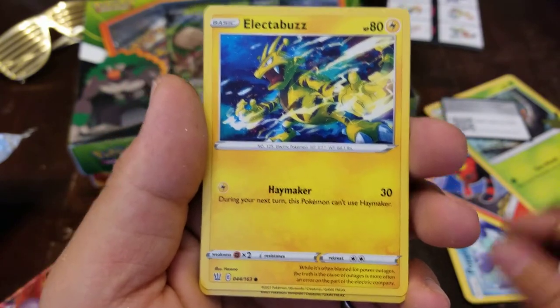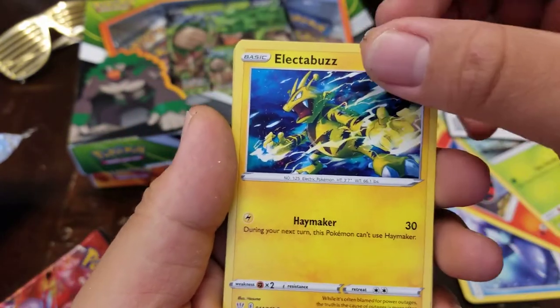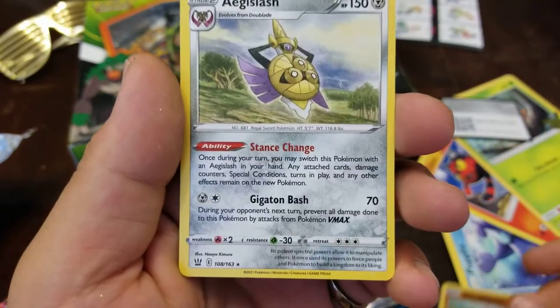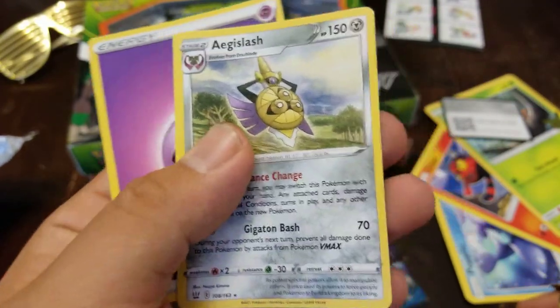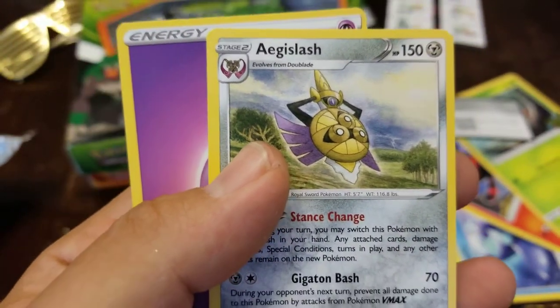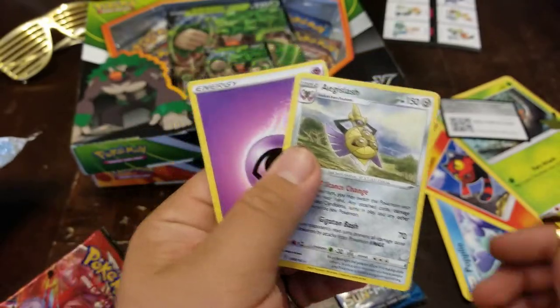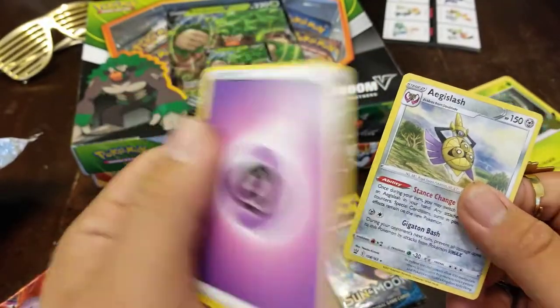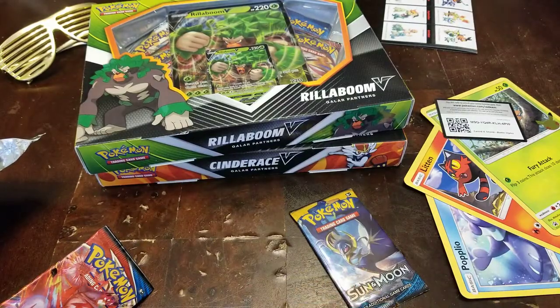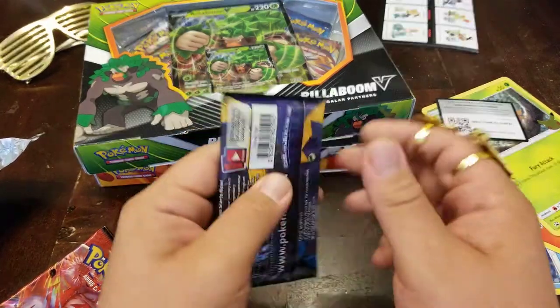Electabuzz. In theory I think my next one should be the rare - and it's just a non-holo, whatever that boy is. Eggless ash. And I did it wrong too, because that's supposed to be in the front. So it might be the top four. I don't know. If you know, drop a comment, let me know.